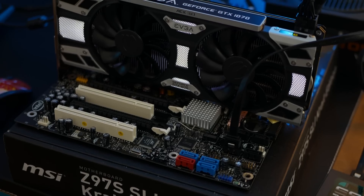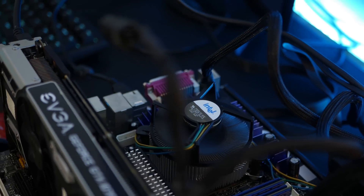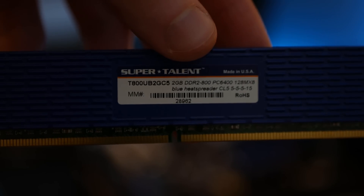The benchmarks are finally done. Before we get into them, let's do one more quick rundown of the specs. Both systems were running an EVGA GTX 1070 Superclocked. The Core 2 Quad system was a Q6600 at stock 2.4GHz with 8GB of 800MHz DDR2, and the high-end system — my main rig — is a 4790K at 4.6GHz with 16GB of 1,866MHz DDR3. Now let's take a look at the benchmarks, starting with Fortnite.